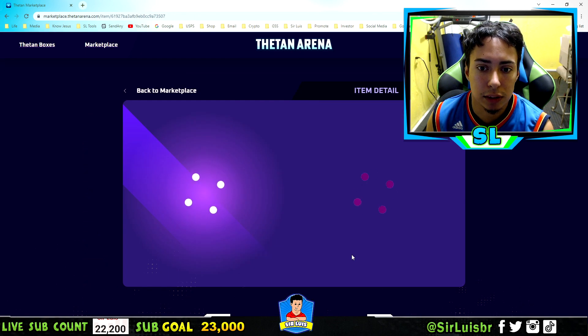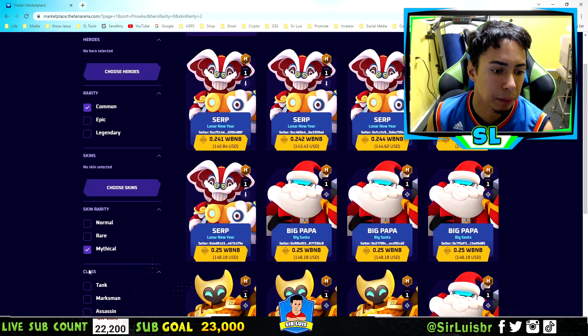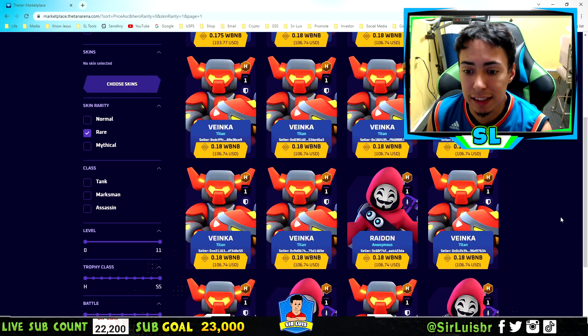If you click on it they even have some other ones here. So I definitely like doing it this way better because you can actually select the type of hero that you want. And I actually found one that I really like and I'm going to actually buy here with you guys in this video.